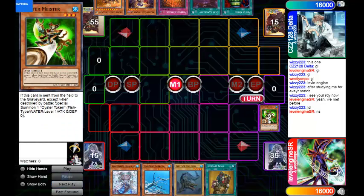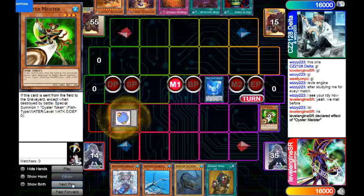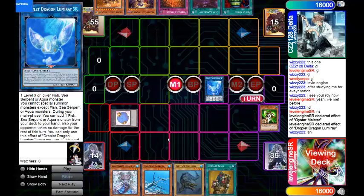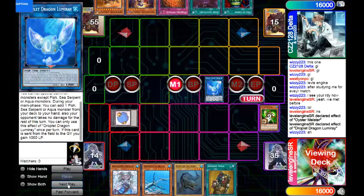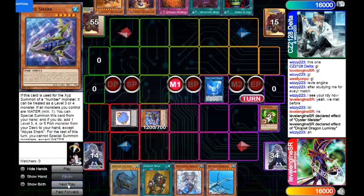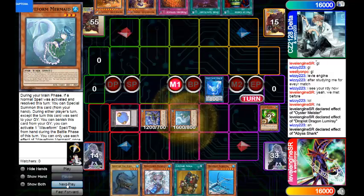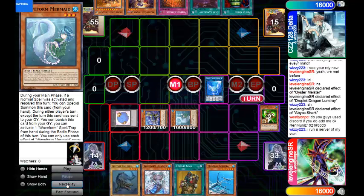So I do my Oyster Meister Normal Summon here — that says Oyster Meister by the way — and I'm gonna start making my plays with this fish-themed deck. Yes, every single monster in this deck I recently made is Fish type. This condition, this drawback, doesn't really matter because I built the entire deck of fish monsters, a lot of which can just search each other out.